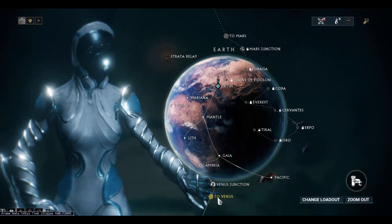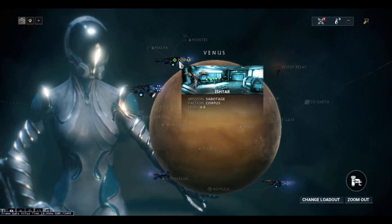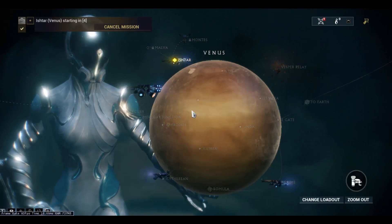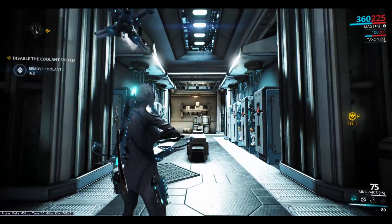Alright, let's go to Venus. Now let's do Ishtar - I have to sabotage them. And I have to get five kills while sliding; there's a little bonus mission here.